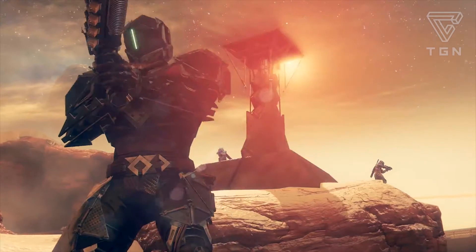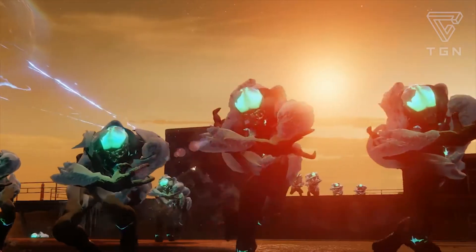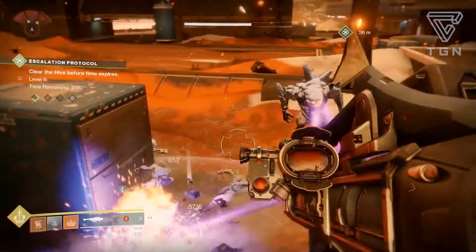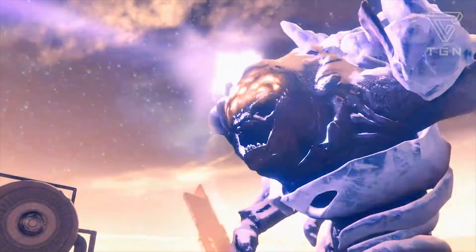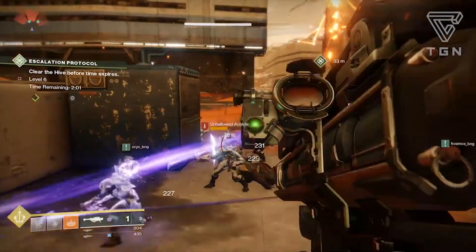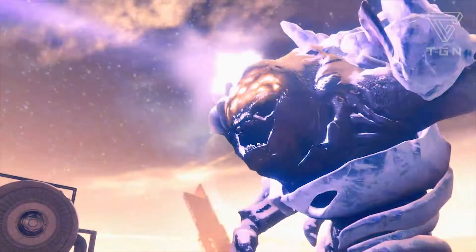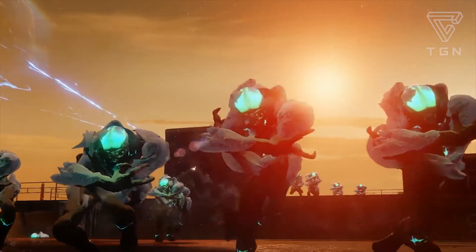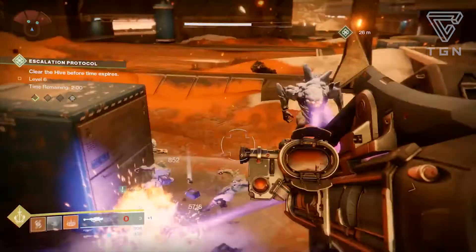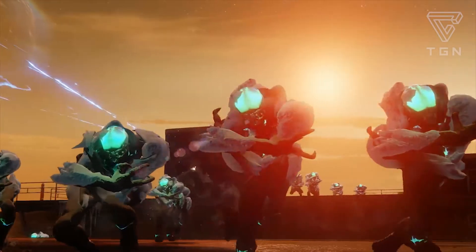The new survival mode, Escalation Protocol, looks very, very interesting. From the short clip we got, it looks like you must eliminate a certain number of Hive before the timer runs out. There's a little emblem above that giant ogre, and it looks like we have to eliminate enemies super fast. They have the skull and sword emblems above some enemies, which means they're very powerful and hard to take down. This has to be the survival mode we've been wanting for the past four years — I'm so glad they're finally bringing it in.